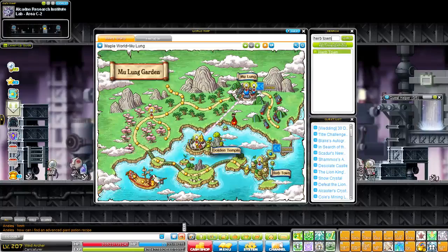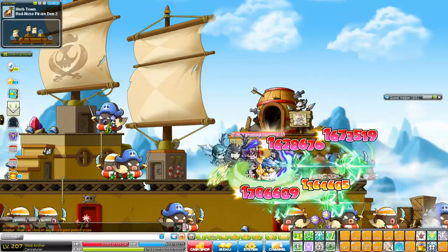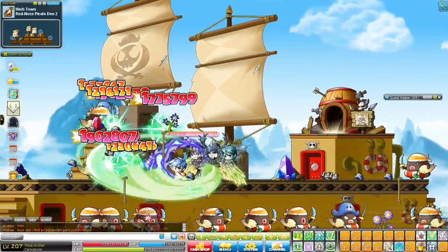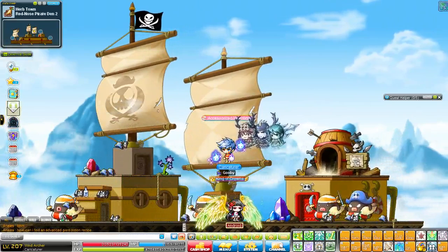If you find that boring, you can go to a smaller map in Herbtown: Red Nose Pirate Den number 2. This is personally my favourite because all you have to do is stand up top and you can pretty much attack all the platforms depending on your skills. It's a very small map with pretty decent spawn — they respawn non-stop. You can just jump down, finish them off, and it spawns again non-stop. This also works from level 80 to 100.